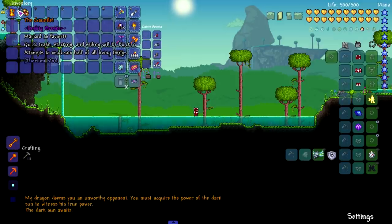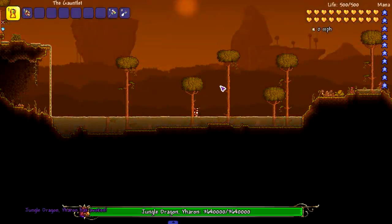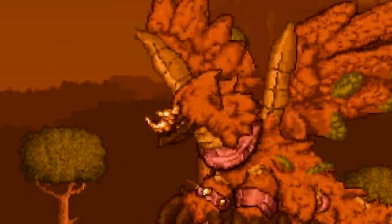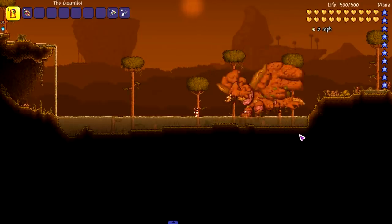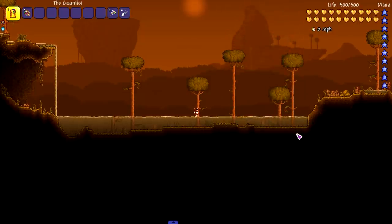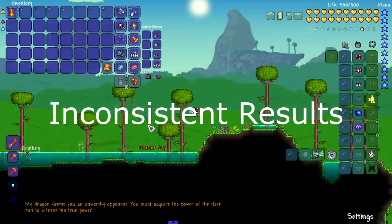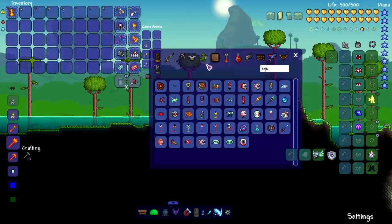Wait — I think we actually did kill Yharon with a snap because he just left. Unless I hit him with a hammer somehow, he had one health and just disappeared. That confused me, so I tried again — snapping multiple times — and yeah, it does kill him. We're getting some very inconsistent outcomes here.